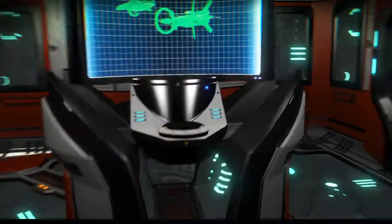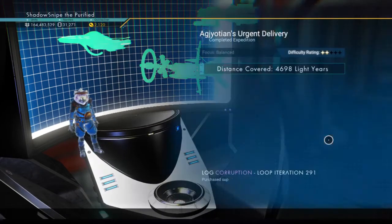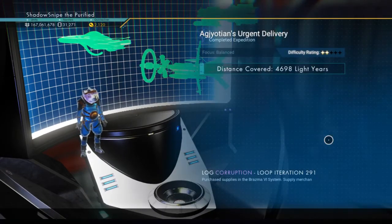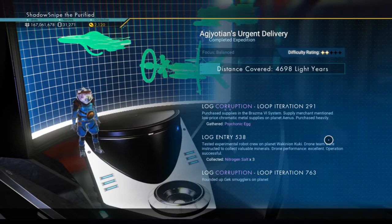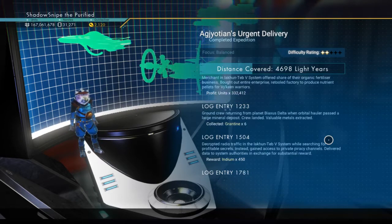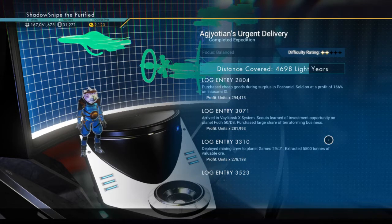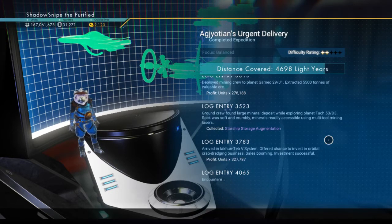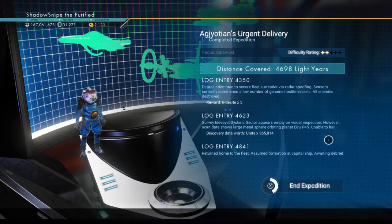Looks like a few of our ships are back. Oh, we got another psionic egg - I think that's what gives us the stuff for the living ship. Spawning sack, money, more money. Oh man, ship storage augmentation, more money - oh my gosh dude, wow, that was crazy.